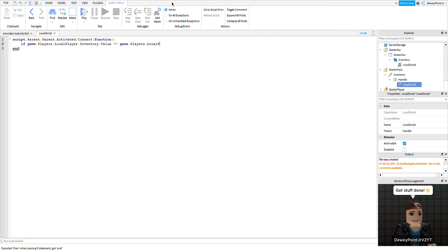MaxInventory.Value, then print('Inventory Full'), else workspace.Events.GiveCoins:FireServer() — open bracket, close bracket.